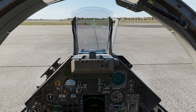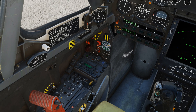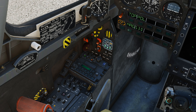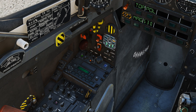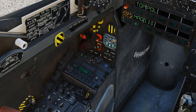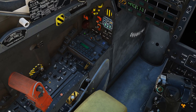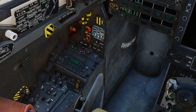Before we get started on taxiing, we're going to go over a few things. So this is going to be your landing gear handle — handle down means landing gears are down, up means landing gears are up. These three lights right here indicate that the landing gears are locked in the down position. When these lights are out, the landing gears are up. Right above that, this empty space is a red light indicating that the landing gear door is transitioning from opening to closing. This empty light right here indicates that our anti-skid is either disconnected or there's a fault with it.